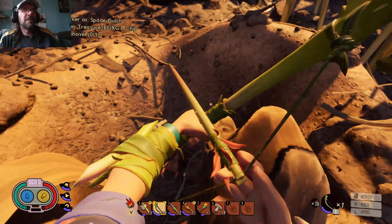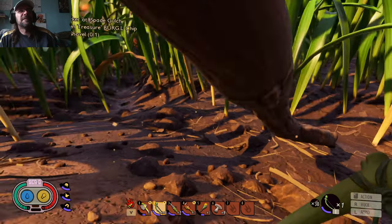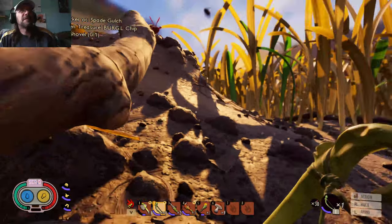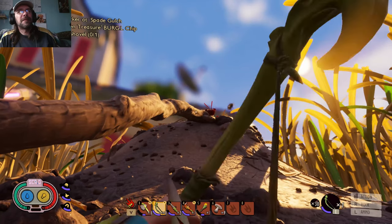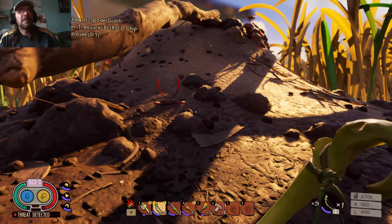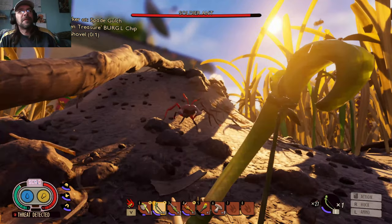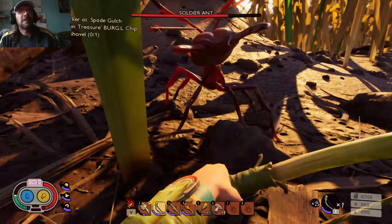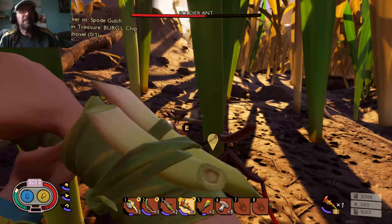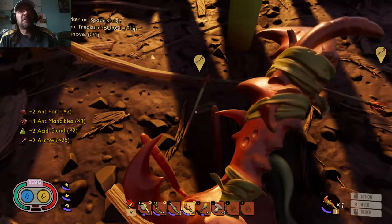That's a soldier right there. Is he coming? He is coming. Run! Get up on there. Let's see how to use the bow — you hold left click. He's still inside the hill. Let's get our big weapon out. Nice. And we can pick up our arrows, too, which is good.